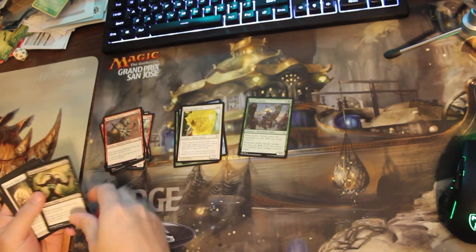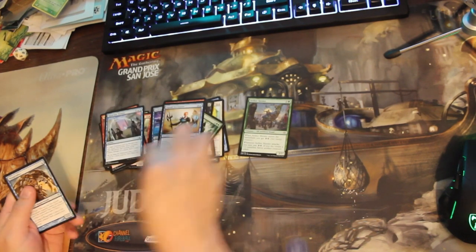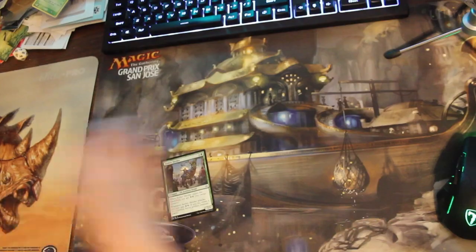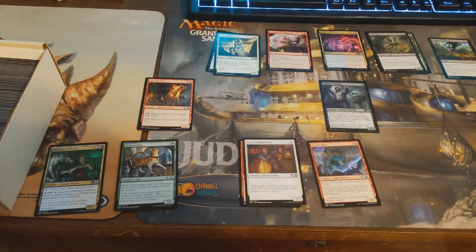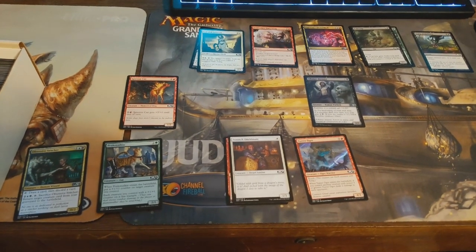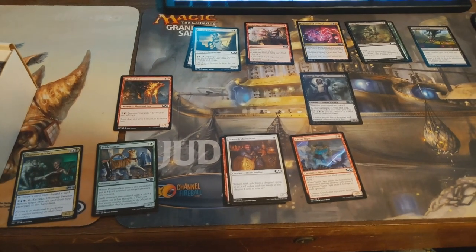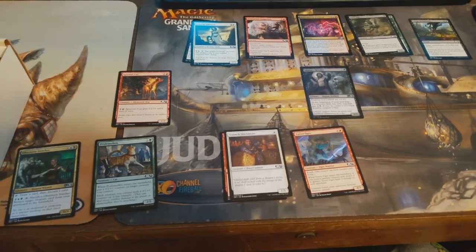I don't think there were any Alara Reborn cards in this particular stack, and there was only one Aether Revolt. So we'll take each set and alphabetize it. I've taken this little bit of Core 2021 and letter-sorted it, and then I'm going to alphabetize within each letter. As I get them alphabetized, I'll add them to my inventory on TCG Player — I'll show you how that goes right now.